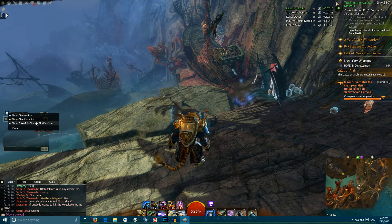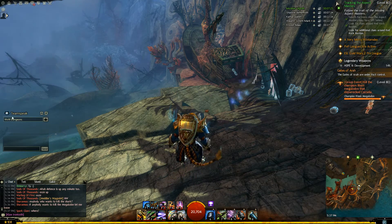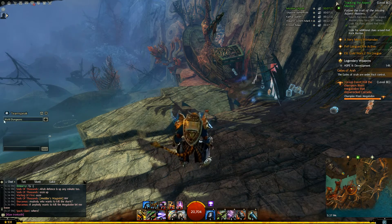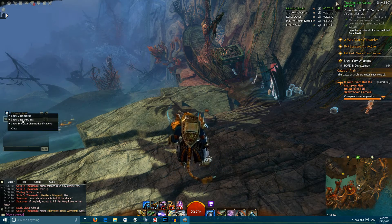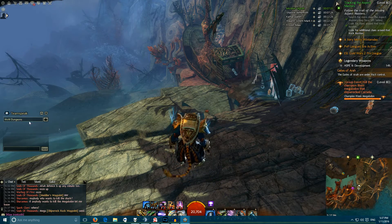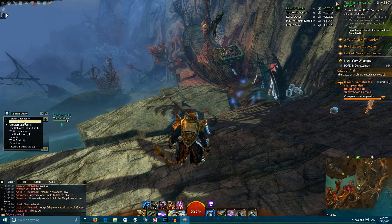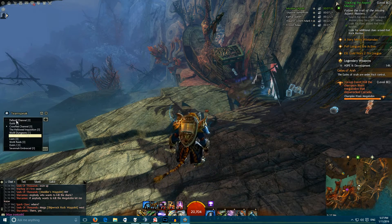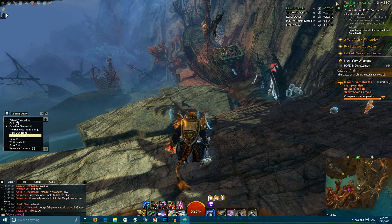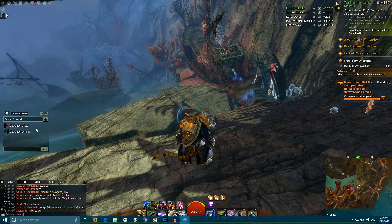It'll show notifications when somebody enters or leaves. I'm pretty sure it shows up in this window, just like it showed that I entered the room. The chat entry box is this one here, the channel box is this one here, and it does actually allow you to change channels if you have access to them. It does work.